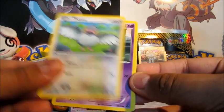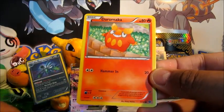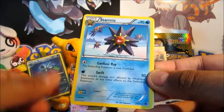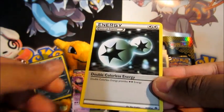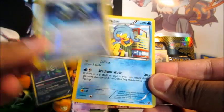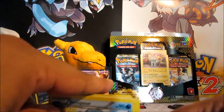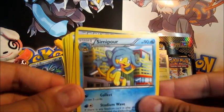Okay. Pidove, Munna, Seedot, Pikachu, Darumaka, Starmie, Cricketune, Double Colourless Energy, an EXP Share Reverse, and a Simipour. So we've got the Simisear, got the Simipour — and will we get the Simisage? We'll find out.